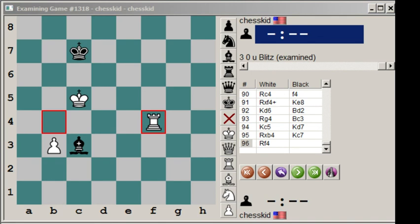A crazy, crazy endgame that took over 90 moves to finally determine a winner — from a crazy opening, sacrificing a queen as early as move 14.